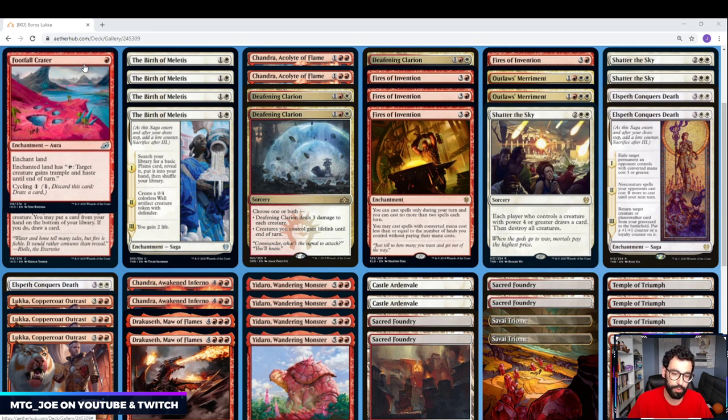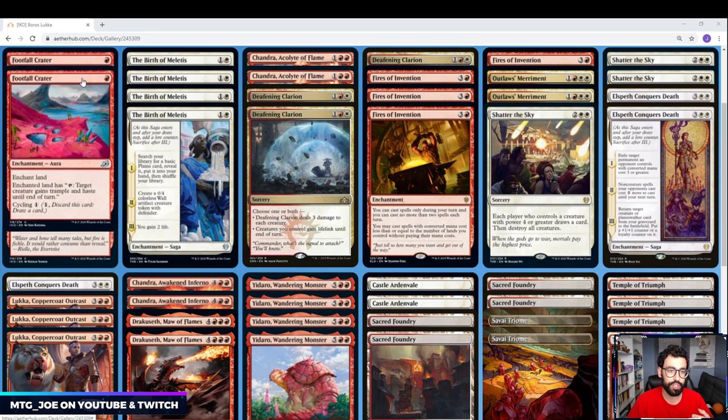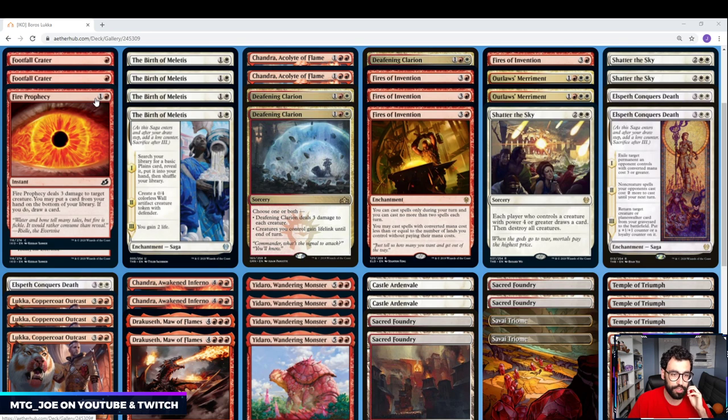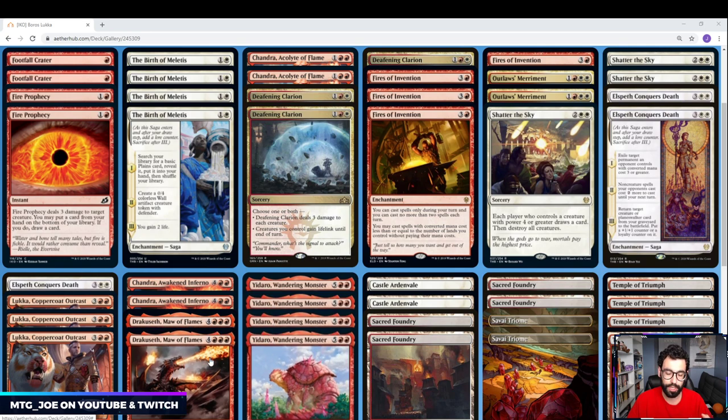Footfall Crater works well with Drakuseth because it enchants your land and gives a target creature Trample and Haste. Drakuseth's biggest weakness is it doesn't have Haste the turn it comes down — if we give it Haste, it can smash in and deal damage. It can also cycle for 1, so early in the game we can draw a card if needed. Fire Prophecy is another good card in this shell: a 2-mana 3-damage spell against a creature, with the option to put a card from your hand on the bottom of your library and draw a card. This works well when you draw Drakuseth or Yadaro in multiples, or board wipes against a deck that doesn't need them. We are playing a Fires of Invention shell, so if you draw multiple Fires, Fire Prophecy lets you put the extra ones on the bottom and cycle through the deck.